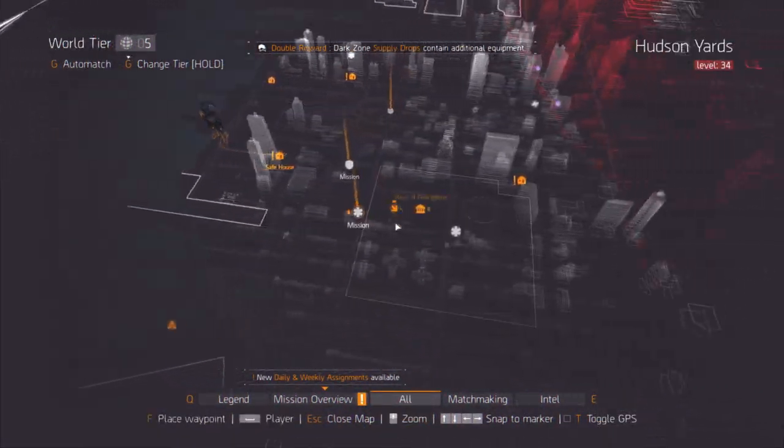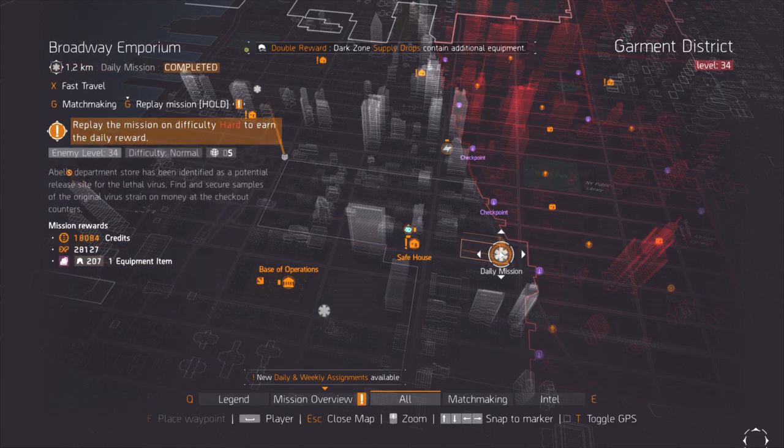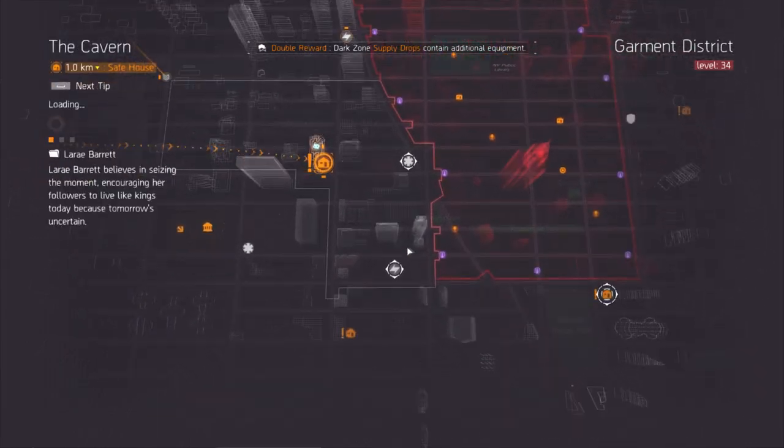This is the fourth target called Erskine — he is a cleaner. He'll always be surrounded by just two bars, so he's pretty easy to take out. Once you take care of him, open up your map and head over to the Cavern safe house, just west of Broadway Emporium. Now we're going for our fifth target called Fumes, and he's going to be located in the subway underground.